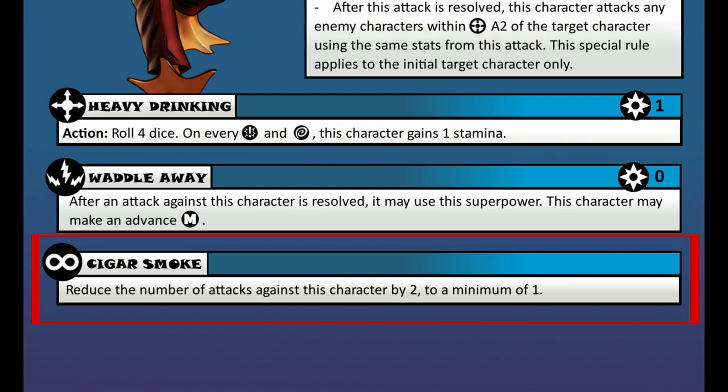The last one is called Cigar Smoke. This is an innate power which allows Howard to reduce attacks on him by 2, to a minimum of 1. This shows Howard smoking a ton of cigars, creating a thick fog around him so an enemy just can't see him, let alone hit him with an attack. What's cool is this applies at all distances, and shows off Howard's bad habits.